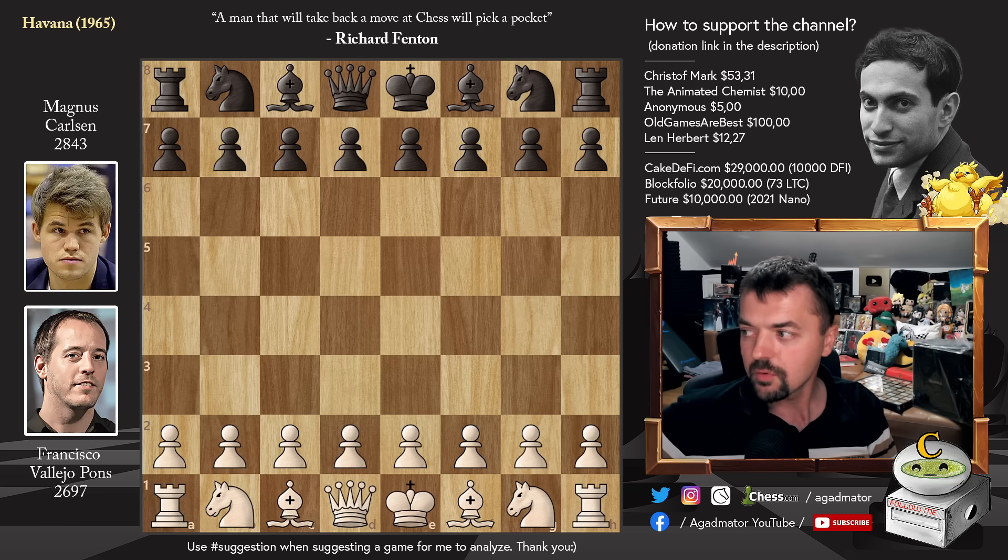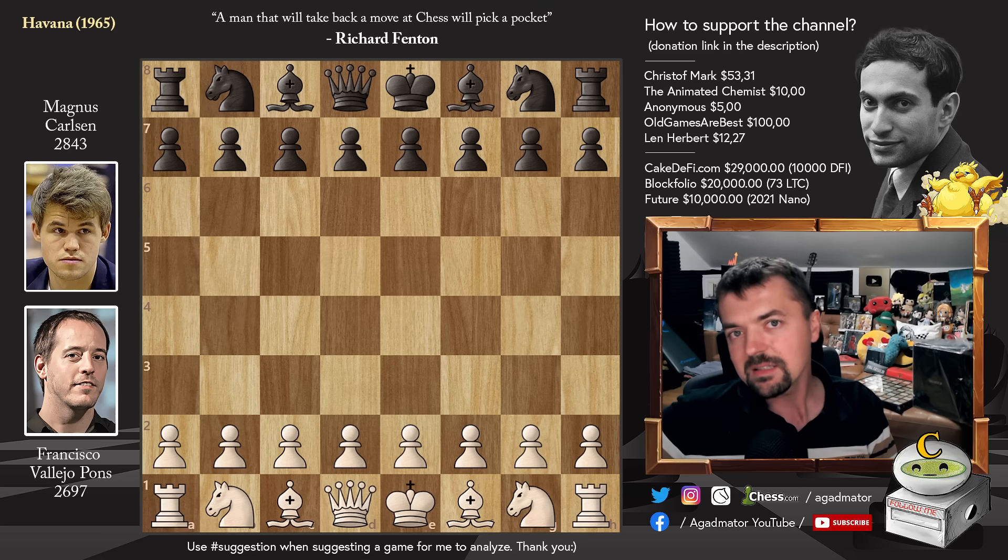You guys have requested this game for quite some time now, and I thought — tomorrow the World Cup is starting, I have no idea what to show, you guys suggest so much. So I thought, this one I've been postponing for a very long time. And it's younger Magnus, so pre-World Championship era Magnus. It's 2012. Magnus defeated Vishwanathan Anand in 2013 to win his World Championship title.